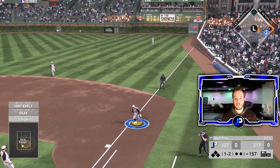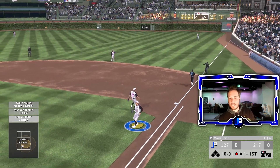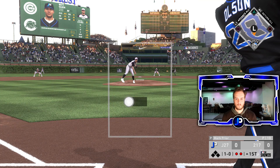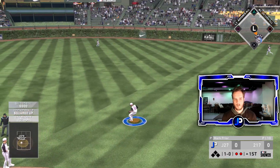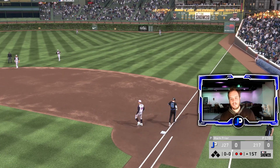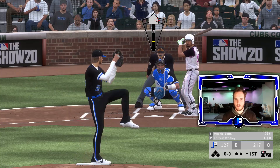Nice play by Rizzo — 97 speed, wow, he got him. Nice play at first. Matt Olsen grounds out to second base. That was a very quick first inning. I know Whitley is 6'7" but he looks huge on the mound.